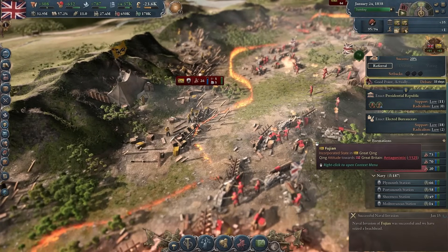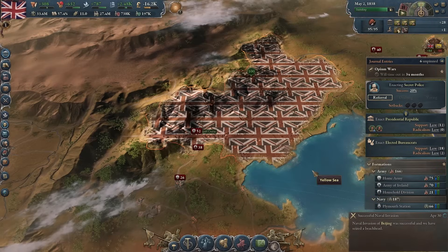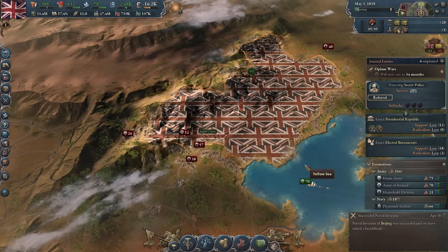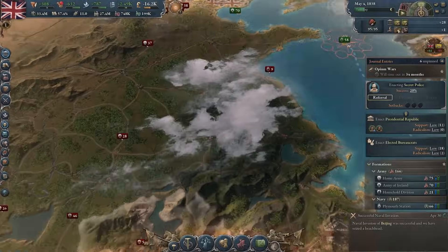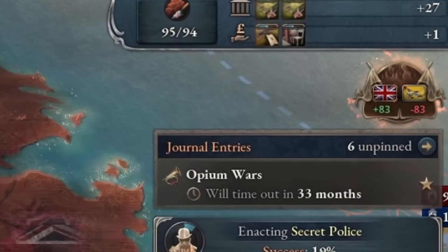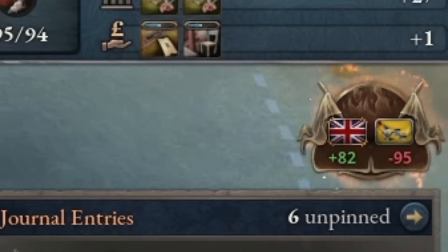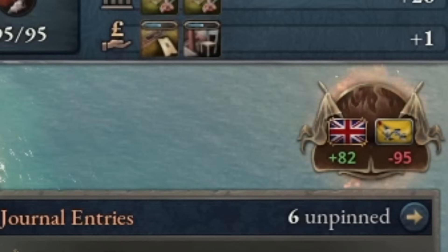As such, we'll be doing a naval invasion to start a new front and divide the enemy's forces, as now they have to send units to plug the holes in their defenses from where our naval invasion occurred. You will win your wars by making the enemy's war score lower faster than yours, and reaching minus 100 before yours does.